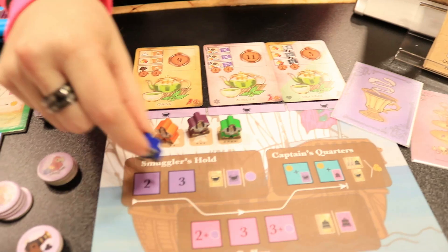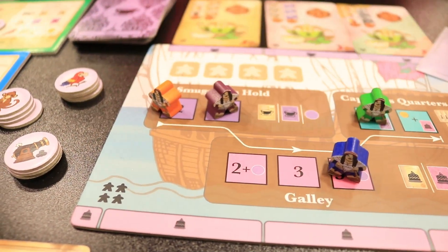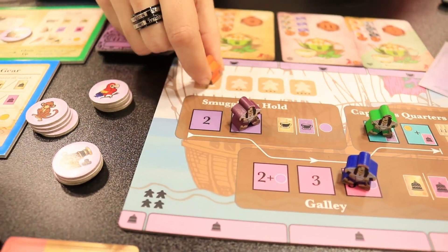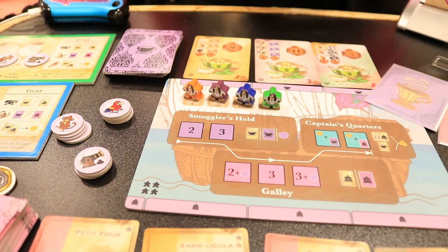we each have a pirate, and in each round we're going to deploy our pirates into the ship to select our actions. We execute those actions from the front to the back, and when we're done, we come onto the deck to form a new selection order for the next round.